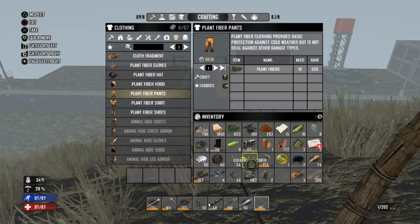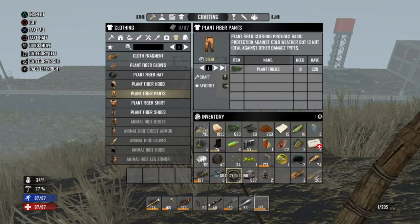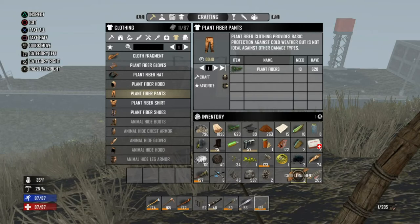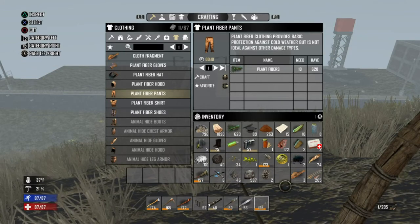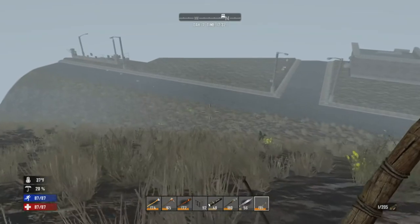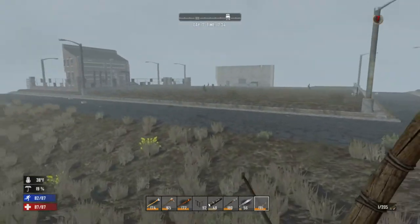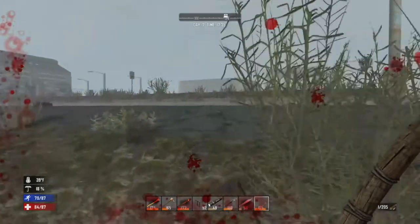Alright guys, we're done digging — we got 587 clay, 263 dirt, plus we made 48 grassy ground already. Got some other stuff — some cotton and blah blah blah. I forgot to fill up the water, which I think is okay. But we are freezing and we do need to get back to the house. It's almost horde night, which I am not prepared for — I did not build a base.